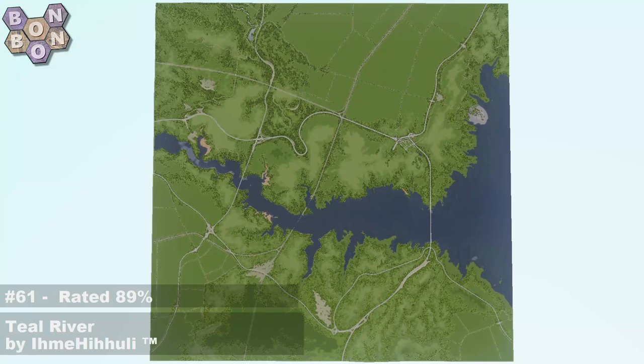This map has a requirement list of 28 items off the workshop. As imihuly clearly puts it in the description, while it sounds like a lot, there's a road pack which uses the same textures, so it's actually quite light. There are a few mods — some aren't absolutely required, like Node Controller or Theme Mixer 2 — so you could play this one pretty lightweight if you're running a potato computer.